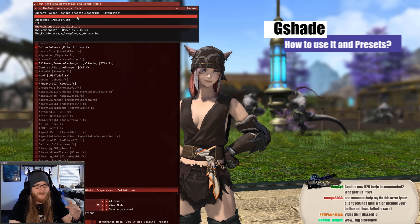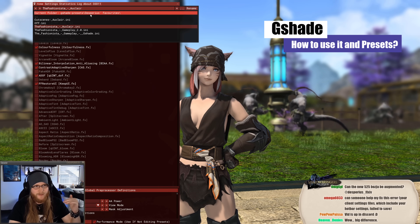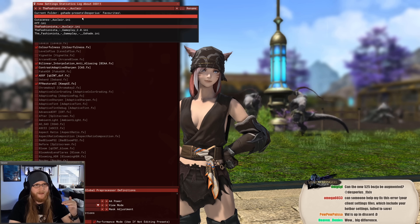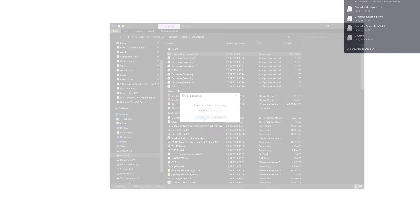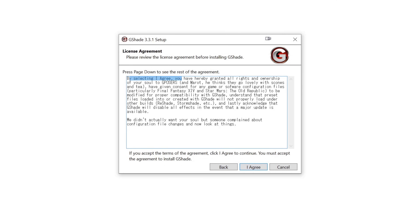How can you use G-Shade and how do you use presets of other players or make some by yourself? First you should visit the G-Posers website, where you can simply download G-Shade and install the software onto your computer. Final Fantasy should not run in the background while doing so. Then you're required to sell your soul to the creators of G-Shade when clicking on install, but it's no problem — they haven't redeemed it yet.